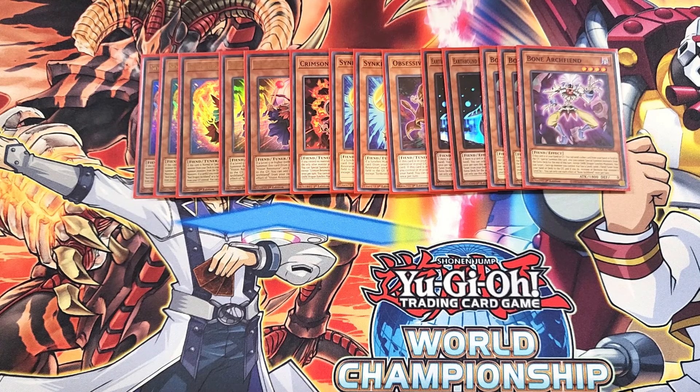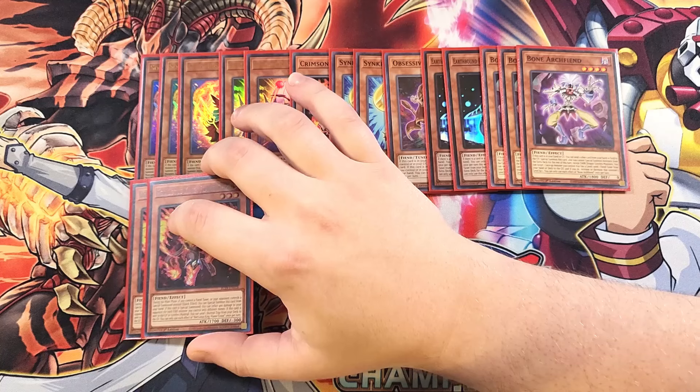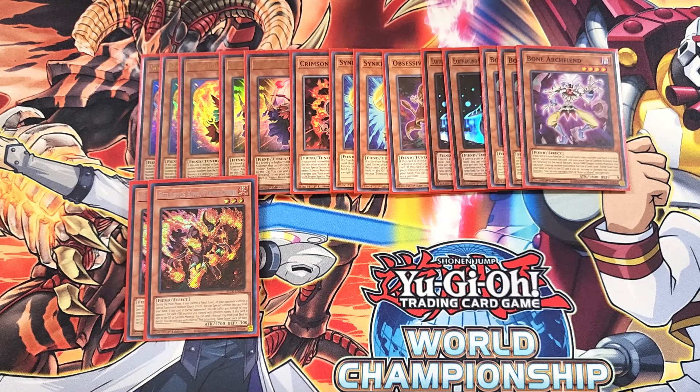We then play two copies of Red Lotus King. Red Lotus King is an amazing two-of to help you special summon to your side of the field. During the main phase, if you control a fiend tuner monster or your opponent controls a special summoned monster, you can quick effect special summon this card from your hand. If this card is special summoned, you inflict 400 points of damage for each fire monster you control with a different name. And if this card is sent to the graveyard as a Synchro material, you can send a normal trap from your deck to the graveyard — great for sending Red Rain so you can bring it back later.